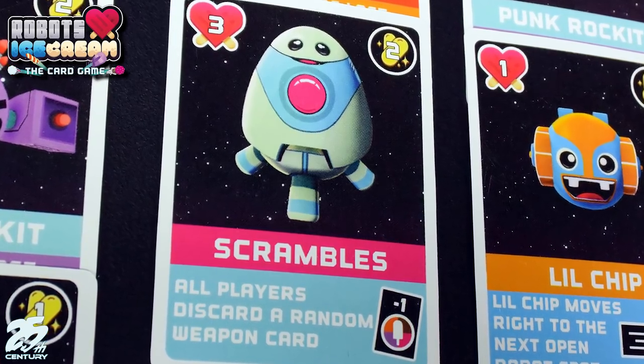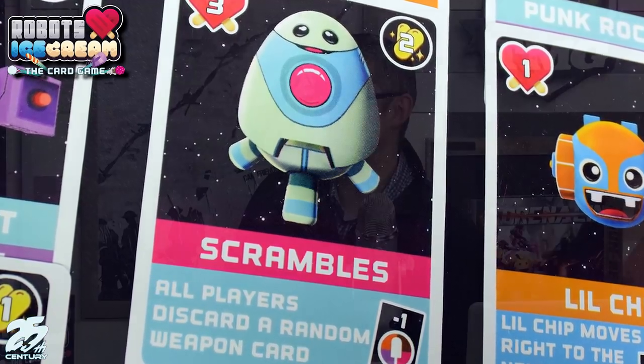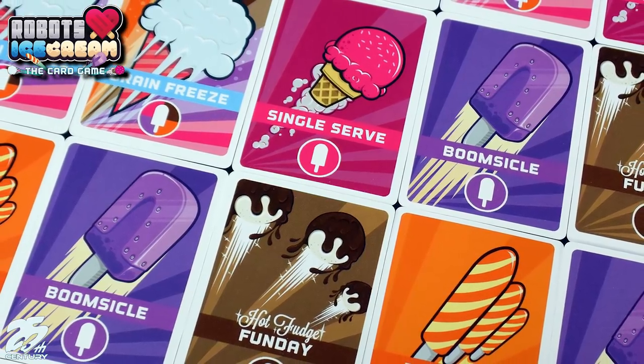You have to defeat robots all in one shot — it's all or nothing, no markers or tracking. To do that, you use your hand of cards, which have different kinds of ice creams on them. You're building sets of cards in your hand to take out these robots. Very few robots have one hit point, so you're really going after twos, a lot of threes, and Spinstons are often four or five. There are rabid pops, single serves, boomsicles, and more.